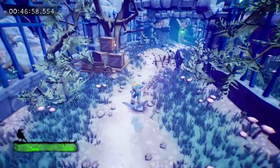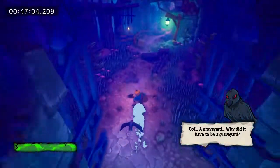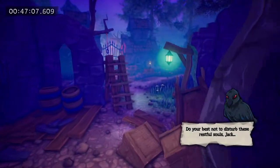Okay, this is Act 5. It's the cemetery. I am going to switch to the — I don't want to call it a staff, it's a spear — for a trick that we're about to do, a grimoire skip.